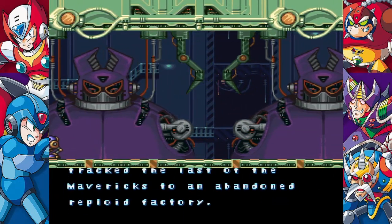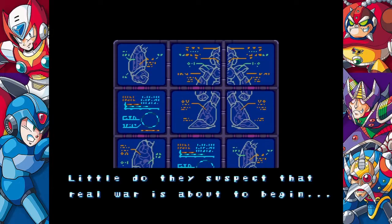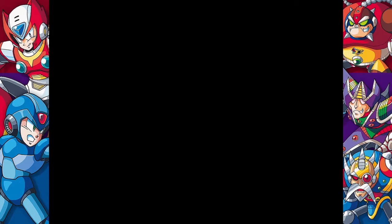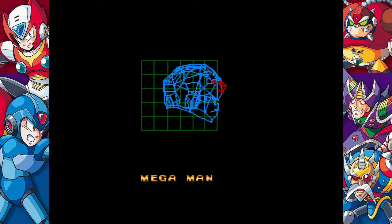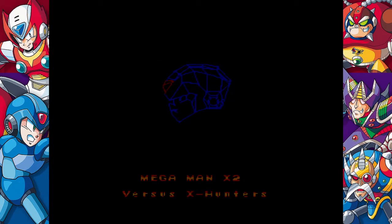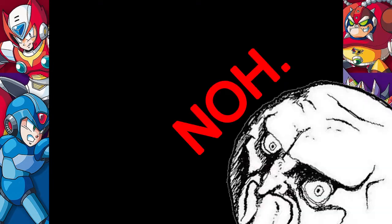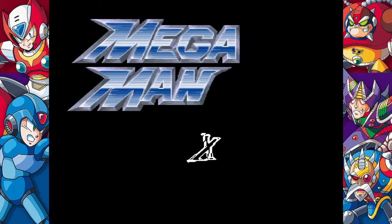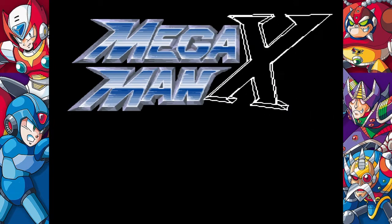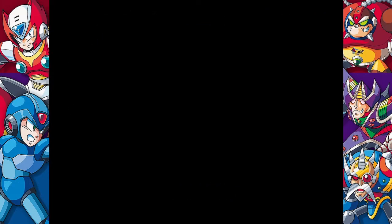So you remember how Zero dies by detonating himself? In this game there are three secret bosses which you can see in the art on the right. They appear randomly in stages depending on how many bosses you've beaten. If you beat them on your first try you get Zero parts and can rebuild Zero, and you get to play as him if you build them all. Please don't spoil it in the comments — Daniel will read all the comments.